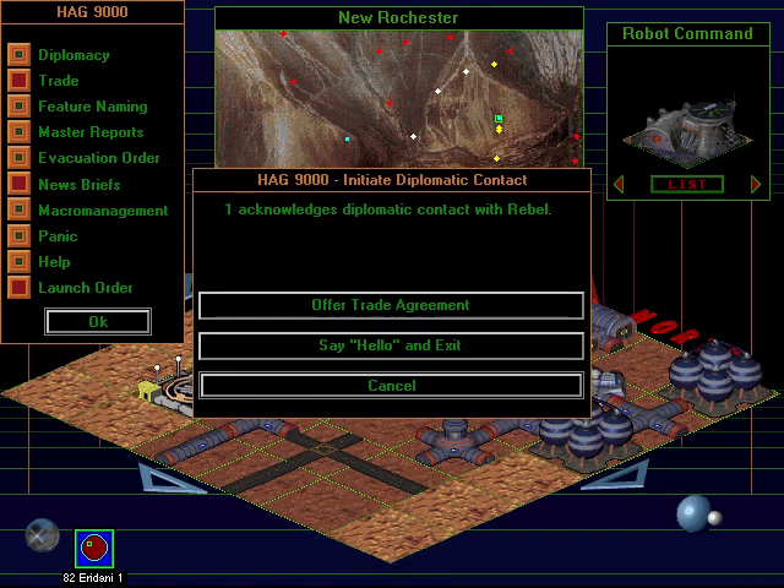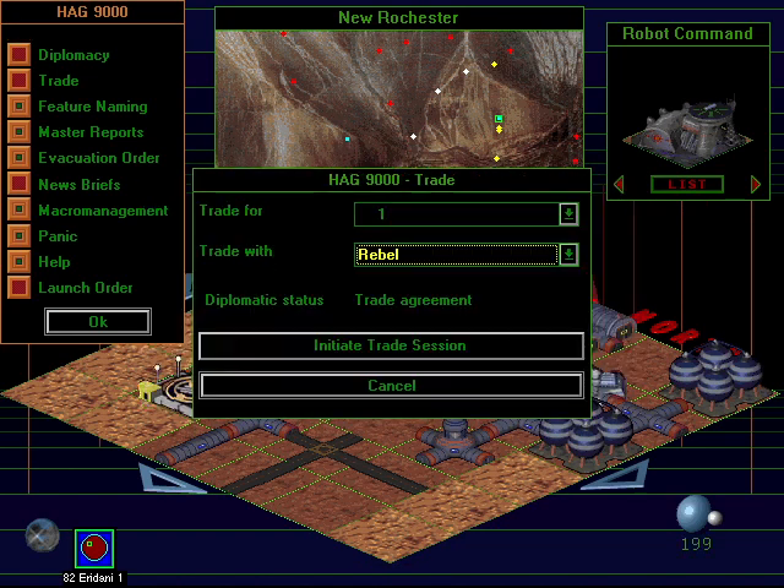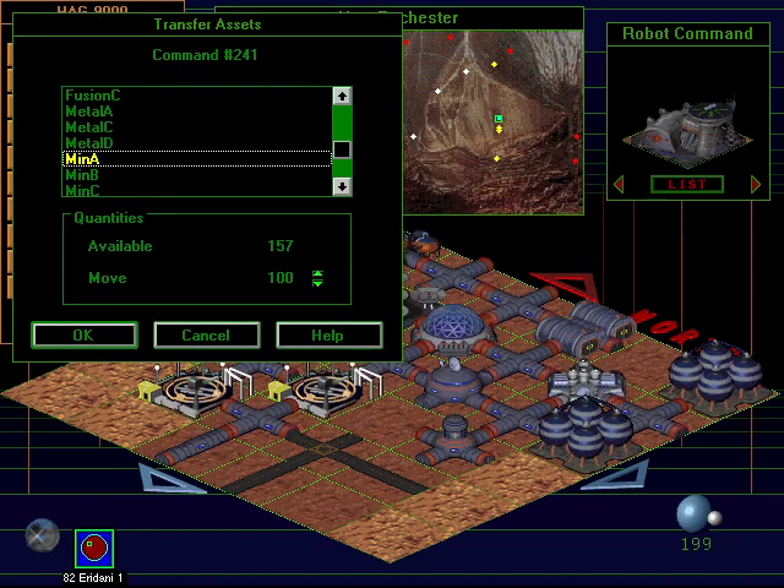Remember the Rebel Colony? The great news is you can now establish diplomatic contact with them. Once that's accomplished, you can set up a trade agreement, then trade resources with them. Wouldn't it have been better if you could ask for what you needed, and then dicker for what they were willing to offer in exchange?